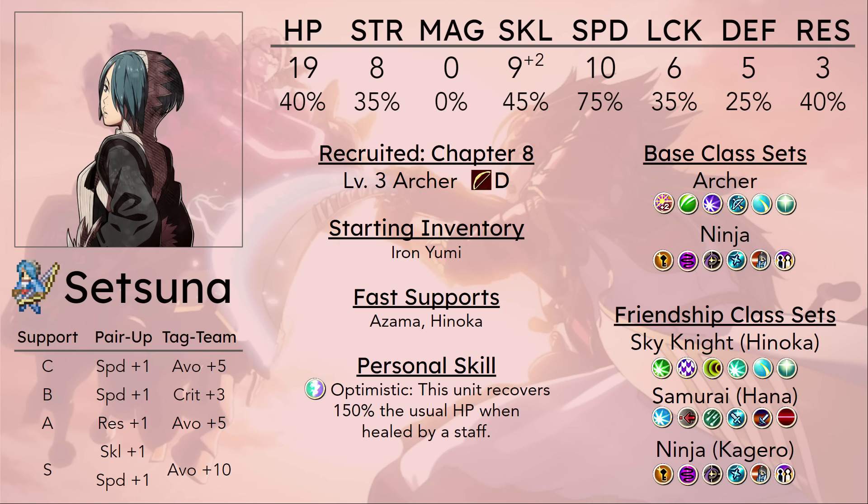Out of her friendship classes, really the only one that is beneficial to her is probably Hana's friendship. Sky Knight from Hinoka is pretty redundant for her — she doesn't care about Darting Blow, she already has the speed. Camaraderie is nice but it's not really going to heal her enough to save her life in most cases. The only thing that would benefit her from ever going to Sky Knight would be Rally Speed as a more utility-based unit.